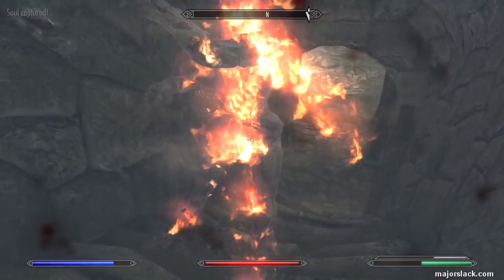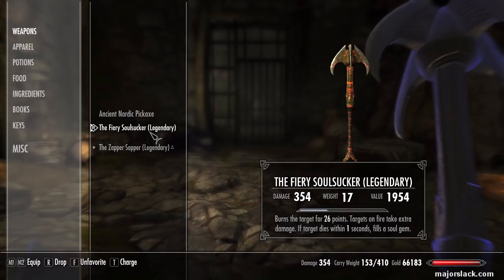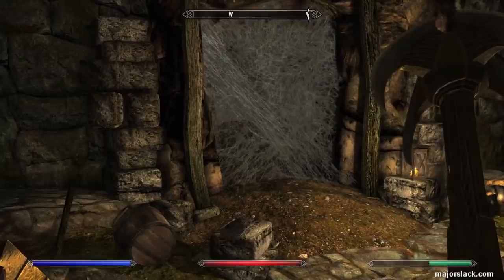Once again I know I'm using a fire weapon on these guys, but they're 75% resistant to fire. This will also trap their souls and I'm still doing 354 damage - it's just the 26 points of burn damage that's diminished by their fire resistance, so it's no big deal. And this is a spider room - we'll get to that later.